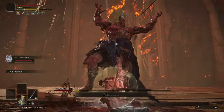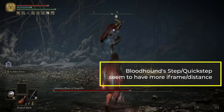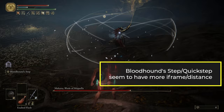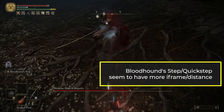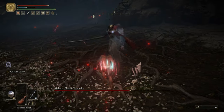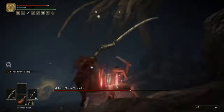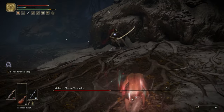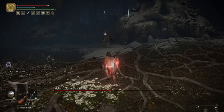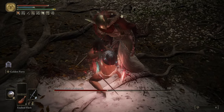Another recommendation: on your offhand, you can have a second weapon with Bloodhound Step or Quick Step. There are a lot of boss attacks that are very hard to avoid with just a normal roll, so having a second weapon with Quick Step that you can quickly swap to is very useful. A lot of end-game fights have attacks that are difficult to dodge — like Malenia or the Elden Beast — so Quick Step comes in very handy.